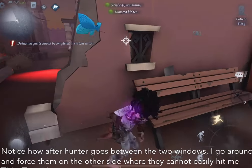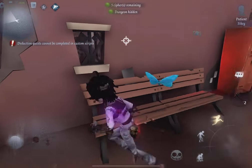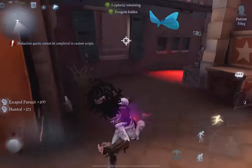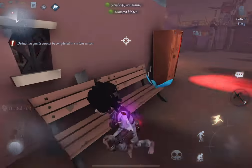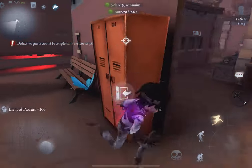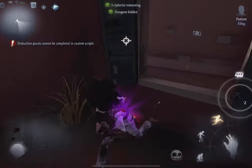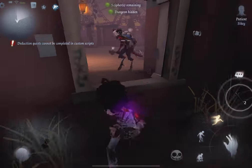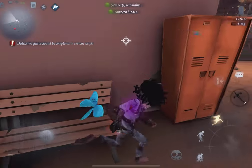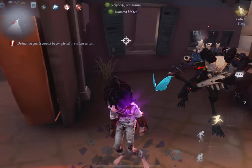Notice how I'm paying attention to the small gap in the wall where I can see the hunter's red light, so I know which side they're coming from. This is very important so you don't get hit when the hunter is going on the other side of the wall. I see the hunter go between the two windows through the small gap and I know exactly where to go. The hunter even tries doubling back here - there's no way he's going to hit me. As long as the hunter is not using abilities, you shouldn't be getting hit here by a basic swing.